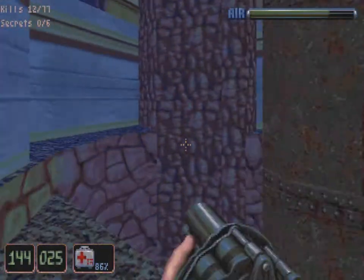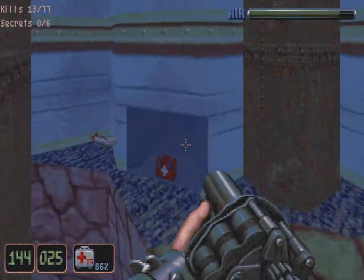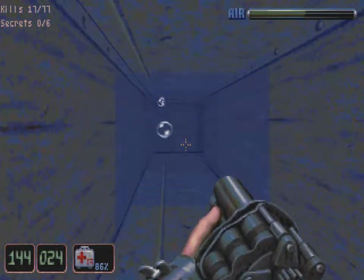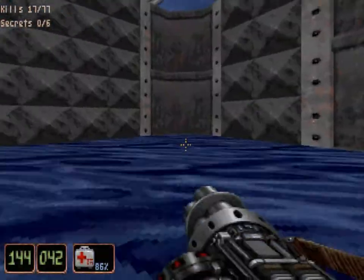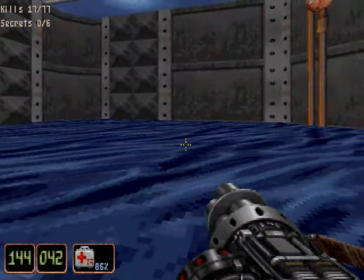Get the grenade launcher out again. I'm just going to make sure I've got plenty of air for this. Swim through this passage and when you've got a clear shot, fire a grenade - one of the koi will touch it and set it all off. They should all be dead hopefully. Sometimes it's 18 kills instead of 17.